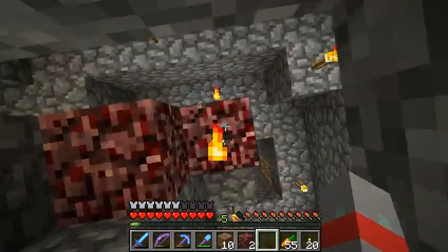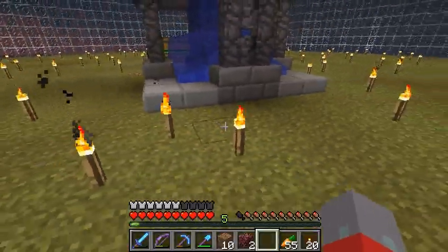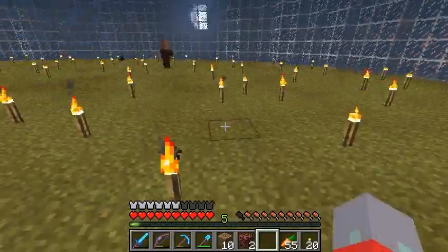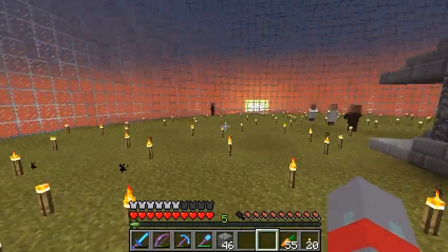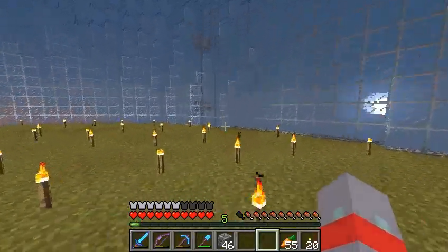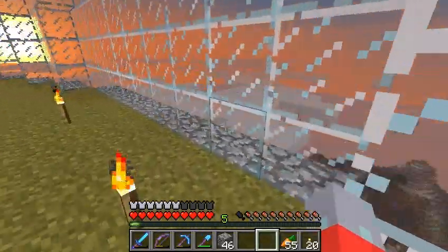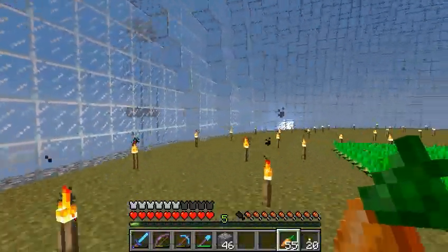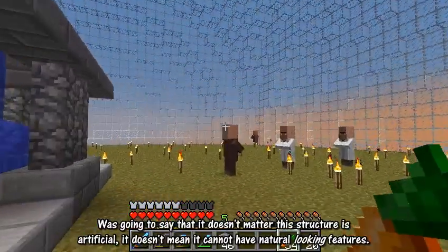So we could have a pathway this way, and the idea is that we could also have some sort of a hill or something to make this a bit less flat. Even if this is supposed to be a floating dome, which is supposed to be a safe haven from the evil genius who lives in there — despite the fact that this dome was built by the same evil genius. I've lost track of what I was going to say.